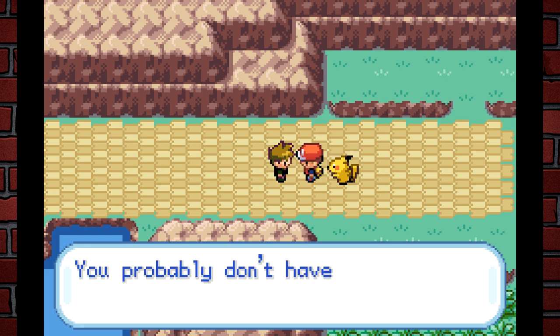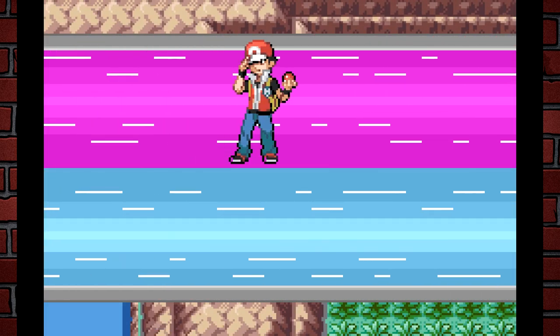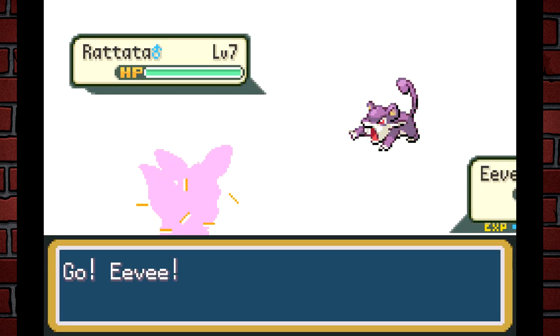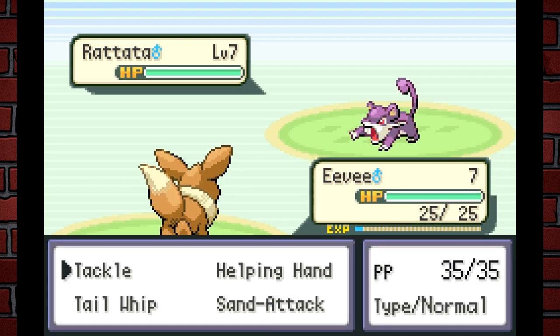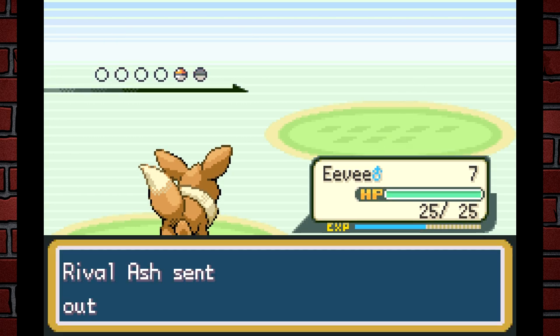Gary says to Ash: "Hey Ash, you're off to the Pokémon League? Forget about it — you probably don't even have any badges, do you?" It's the same dialogue, we're just playing as him now. And it's going to be so cool seeing Ash's team because early on he has a Rattata — that's dope! I know I get excited over small things, but I'm so pumped to see this ROM hack develop.